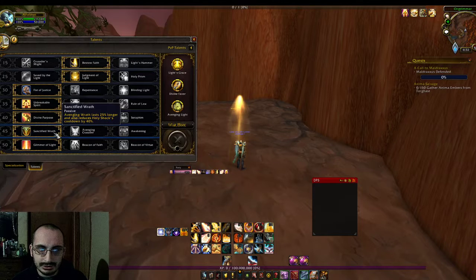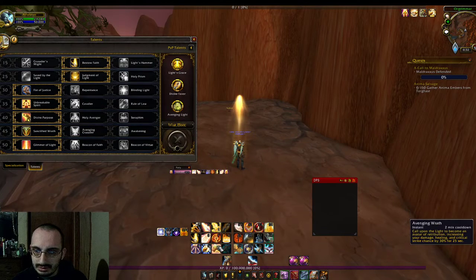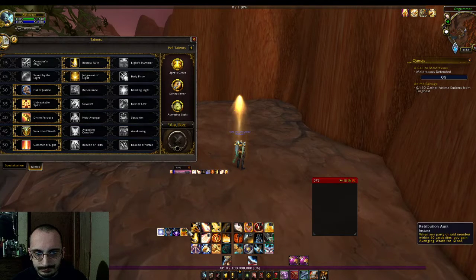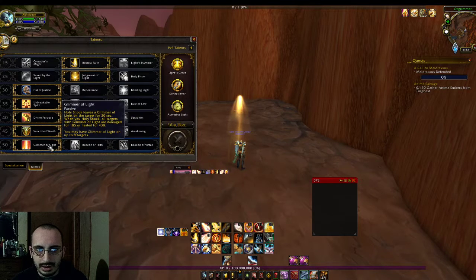For level 45, I chose Sanctified Wrath — Avenging Wrath lasts 25% longer and reduces Holy Shock cooldown. I found that more beneficial. There's also Vengeance Crusade, a two-minute cooldown that appears to reduce cooldowns on Crusader Strike and Judgment and causes them to heal allies. I'm not even going to talk about Awakening.